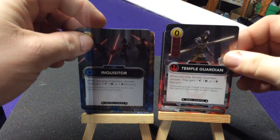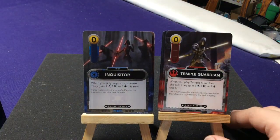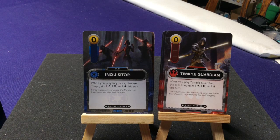Your tenth card — each player gets a separate different card: the Inquisitor or the Temple Guardian. These have no inherent stat, but when you play them you choose to gain either one attack, one resource, or one force. So you could end up with three attack on a turn, your five resources plus an extra, or gain the force right away.